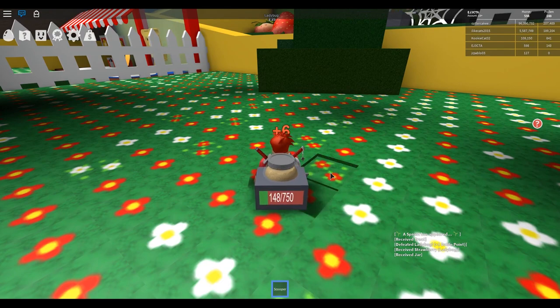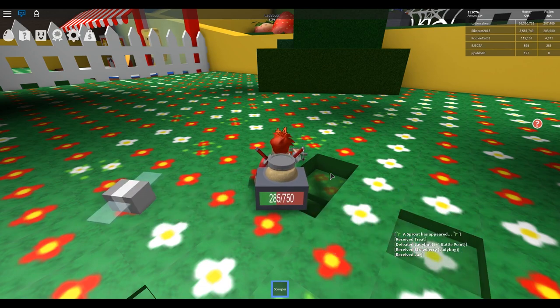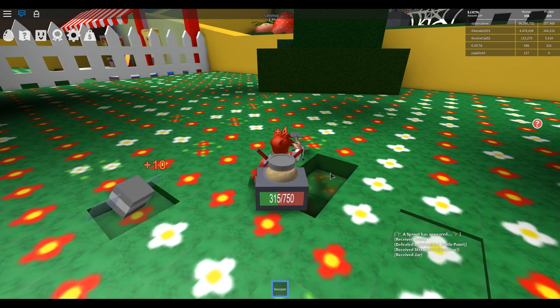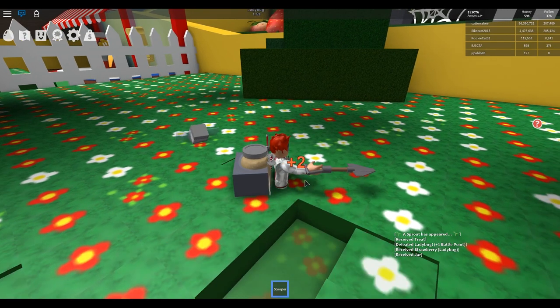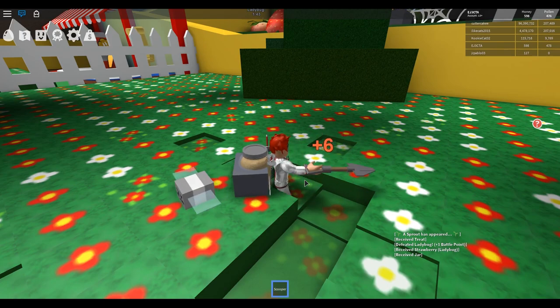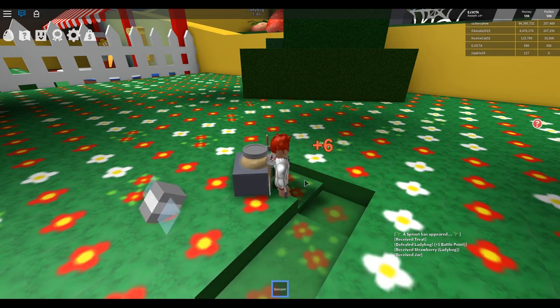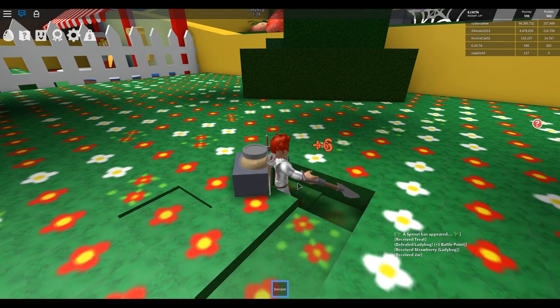Maybe these double? The double flowers are worth six, so let's try to find those to fill our backpack a little bit quicker. It looks like you collect the block that you're standing on. We're collecting two spots at once.